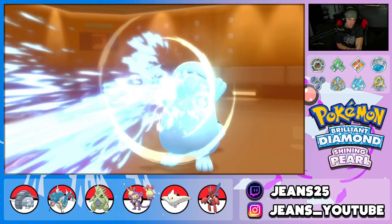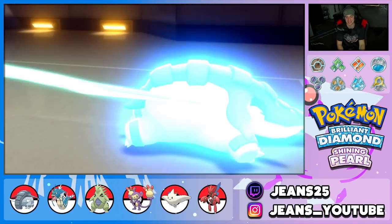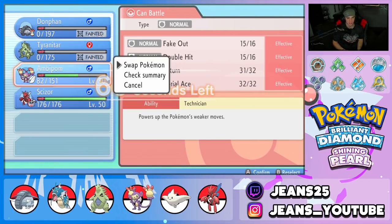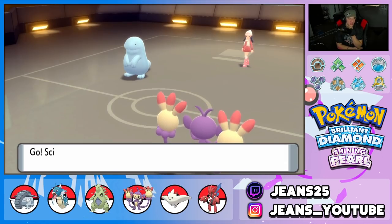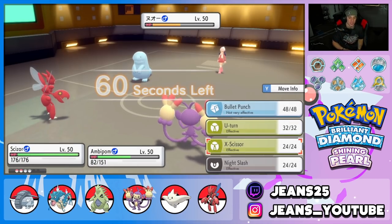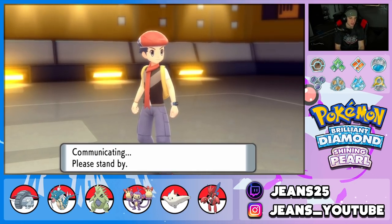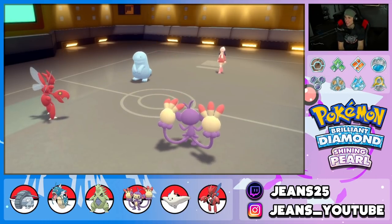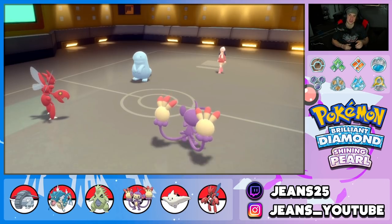Quagsire is plus one on defense but it won't soak up this many shots without its Leftovers. X-Scissor is locked in, we fake out turn one with Ambipom — that's a critical hit from X-Scissor! GGs! Quagsire is down. Beautiful battle for us — we dominated that one and grabbed a win! That's one and one. Now let's hop into battle three for the winning record.